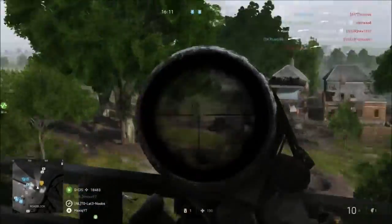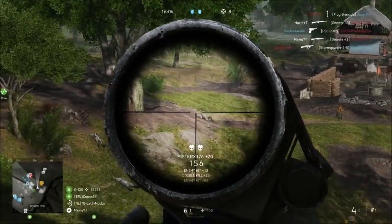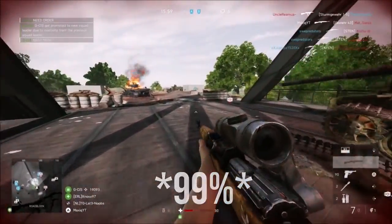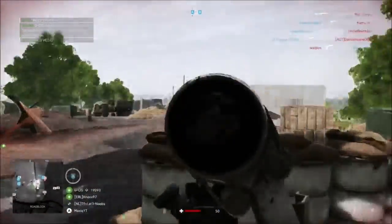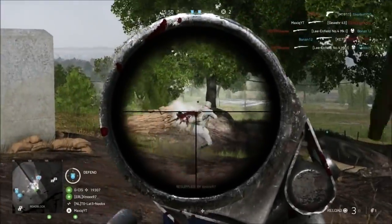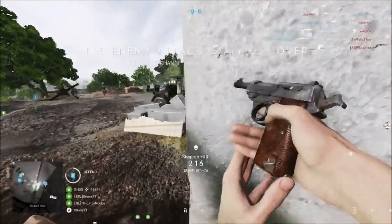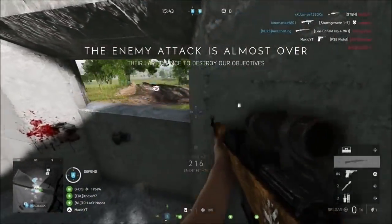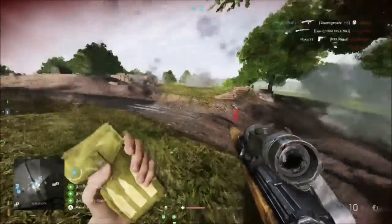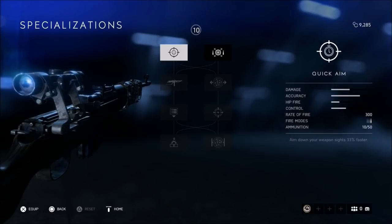The Gewehr 43 has a fire rate of 300 and is semi-automatic. The damage is actually one of the highest compared to all the other assault rifles. In 99% of all your gun fights you will be killing someone within three shots. The max mag size is 10, and the situations this gun fits best in is medium to longer range gun fights. With specializations, however, you can make this gun better for up close, but it will always fit the medium to long range gun fights best.